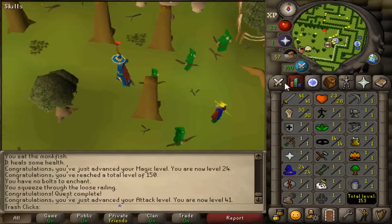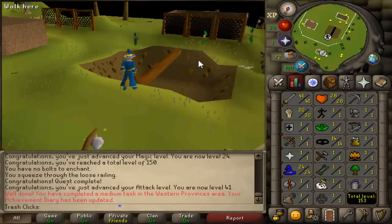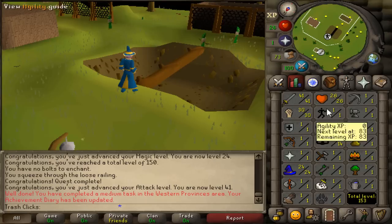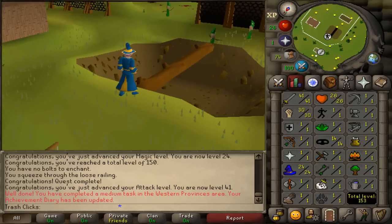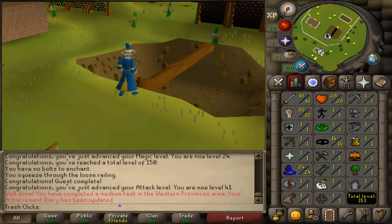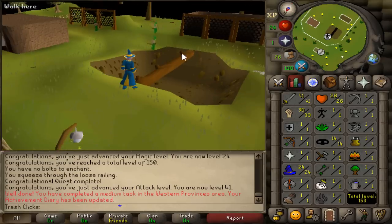Who actually needs to train to 41 attack the normal way? Nobody. You could do agility the normal way, but I'm going to do it a little differently. Since I only need 25 agility for the Grand Tree quest, what I'm going to do is get the Tourist Trap done. But for that I'm going to need 10 fletching and 20 smithing, and 20 smithing takes a little bit of time. The point is to reduce the time spent doing agility — I don't want to run in circles for 45 minutes to get 25 agility.